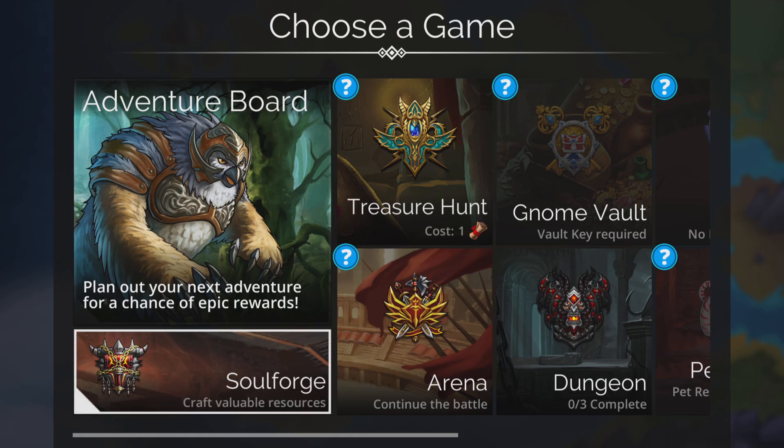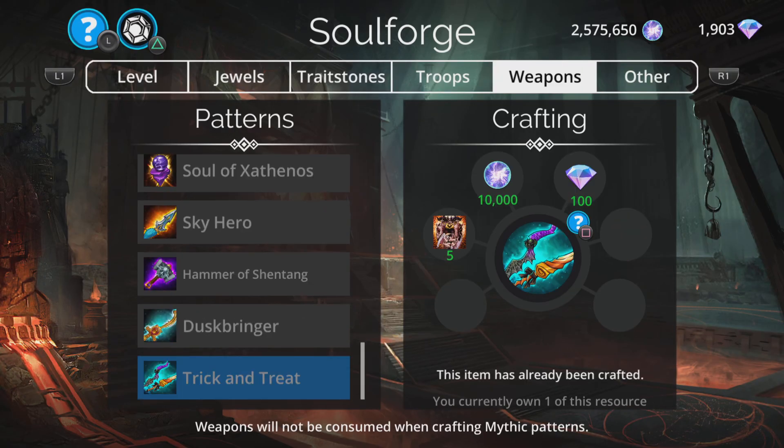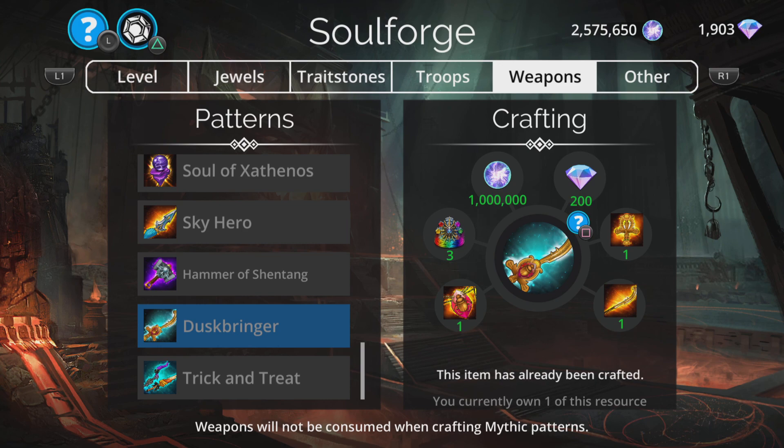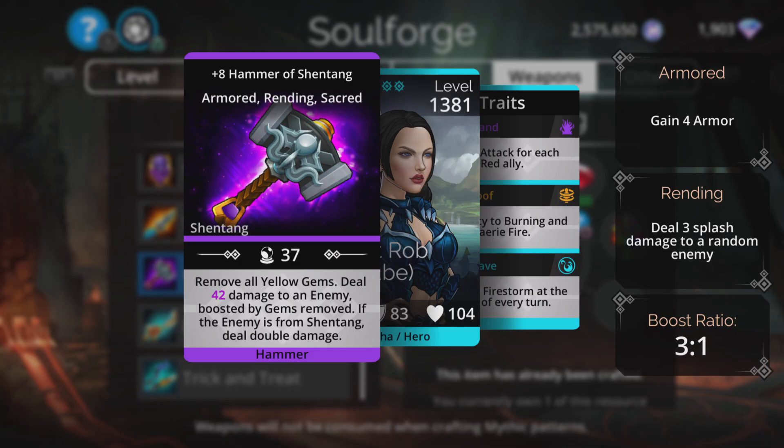We'll start with the weapons. I'm not going to do these ones that are here all the time like Trick and Treat and Duskbringer, Solar Xanathos, etc. They're here all the time and in previous Soulforge videos, so no need to repeat. But these are new, or not here all the time anyway. So, Hammer of Shantang.